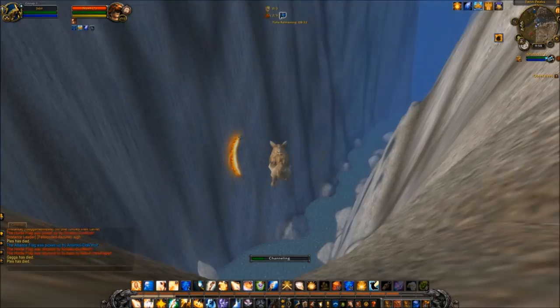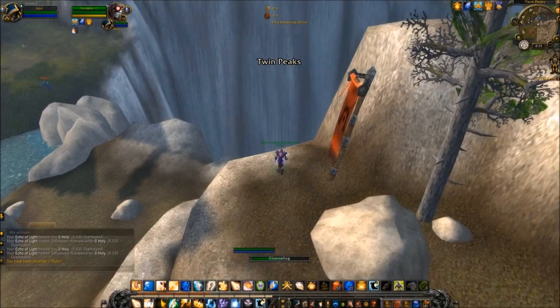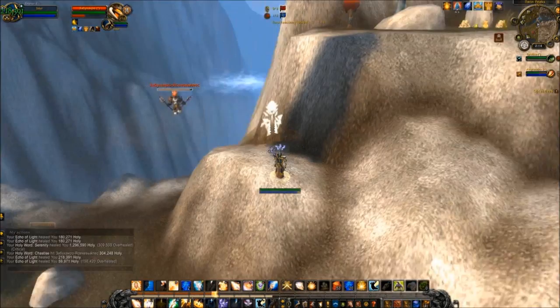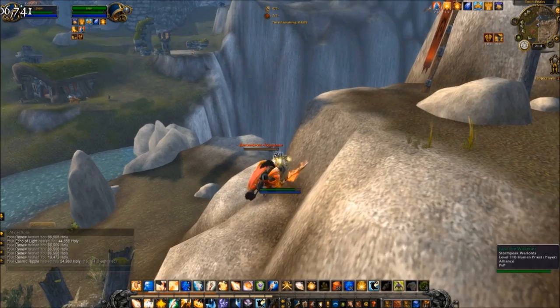In PvP, you can get situations like this one in the Horde Graveyard area of Twin Peaks where the ability is absurdly overpowered. There's nothing a single player can do to stop the Priest from hurling them off the cliff repeatedly, and even when multiple players res at once, the Priest will often still end up on top.